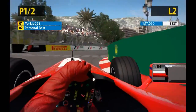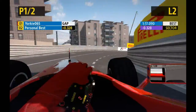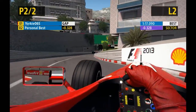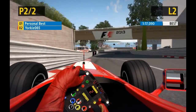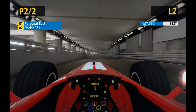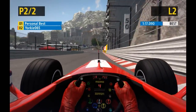As you can see coming through Casino Square I can look into the apex no problem and still focus on actually driving. Also you can check your mirrors before a corner as well, and at the hairpin here you can see all the way around even before you come out the exit of the corner. So if someone's spun or stuck in the barrier on the exit of that hairpin, I'm going to be able to see that before anyone else who's driving in cockpit cam or in a T-cam, because obviously their cameras are in a fixed position.